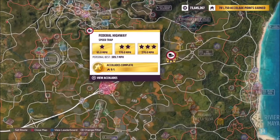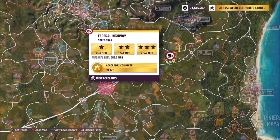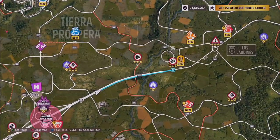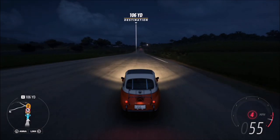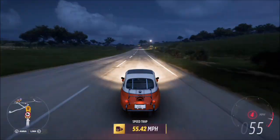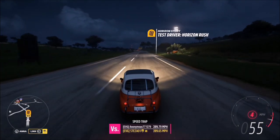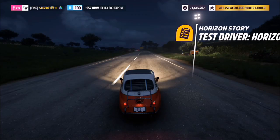The speed trap I chose was the Federal Highway. The reason for this is you can get a nice long run up to it, and nearing the end where the speed trap actually starts, you've got a downhill section which will give you a little bit more speed and enable you to hit 55 miles an hour, which is the car's max speed. And it's as simple as that.